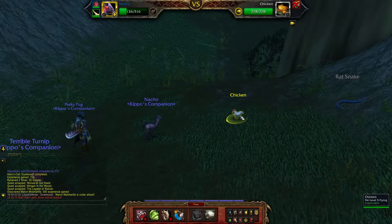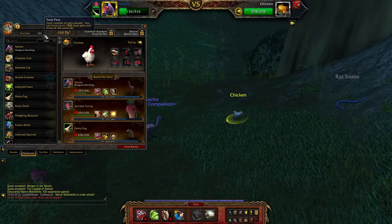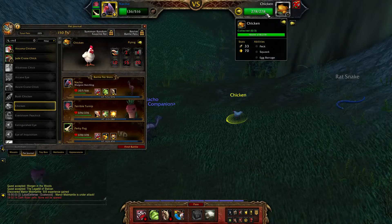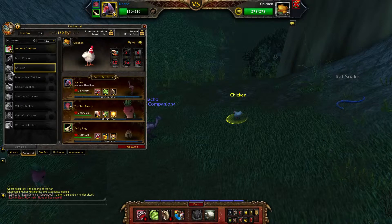If you have a Pokémon and you don't know if you've collected it or not, just go to your collection tab and write the name of the Pokémon you're currently fighting. Like today I'm fighting the chicken, and as you can see I have no chicken, so we're gonna have to capture this chicken.